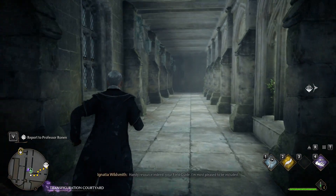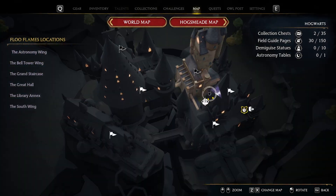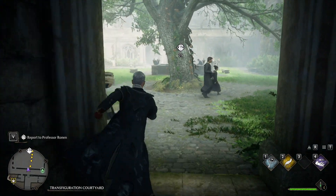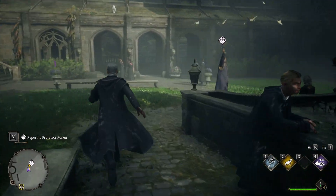Welcome back everyone, my name is Altamar and we're going to be continuing our Let's Play of Hogwarts Legacy, where we left off last time we were exploring the school. We're going to be continuing doing that, and maybe we'll work on Ronin's assignment, because we do want to get to Hogsmeade eventually. Actually, maybe that's what we'll do in this video — we're going to go to Hogsmeade. Let's go to Ronin's assignment here, what does he want?